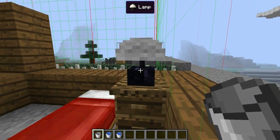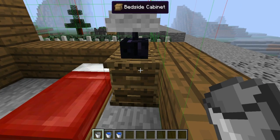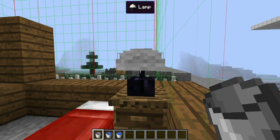Let's go into our room. There's a lamp. For this lamp to power, you have to have a redstone signal or you can put a lever beside it. And if you have a bedside cabinet under it, you can just right-click it and then it turns on and off.